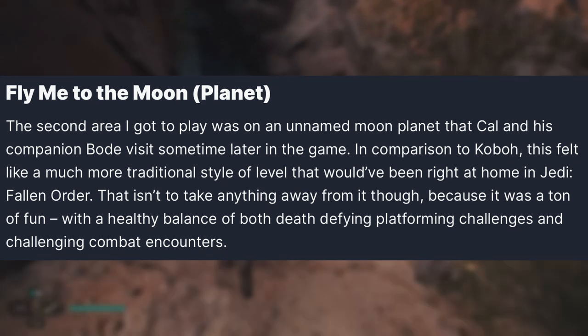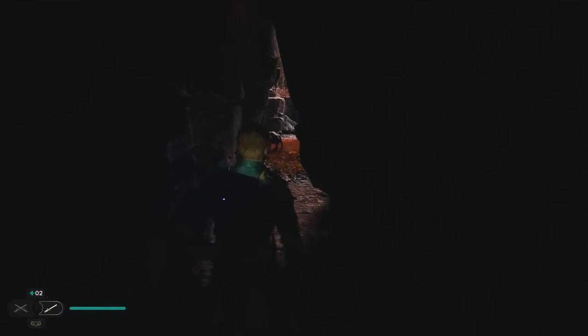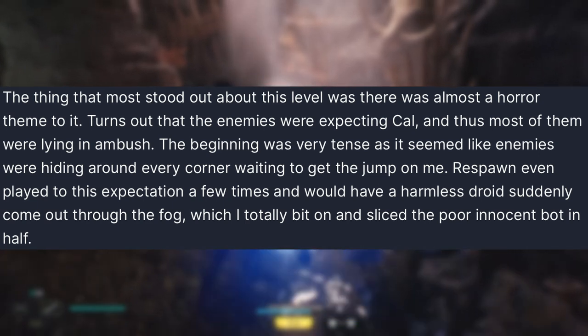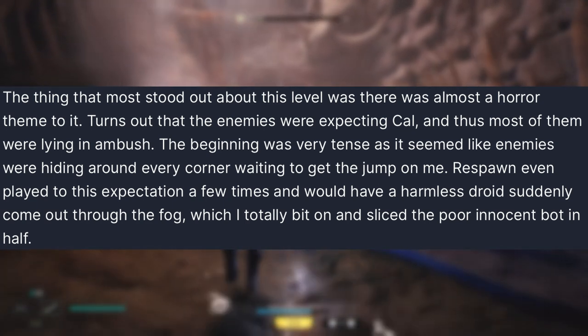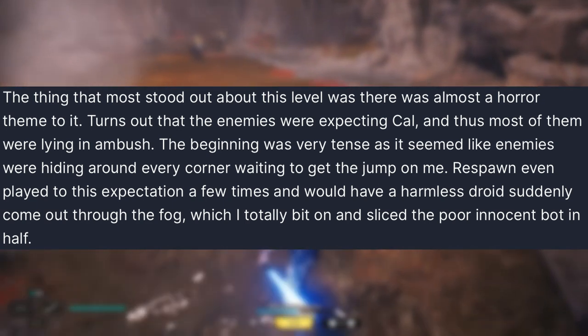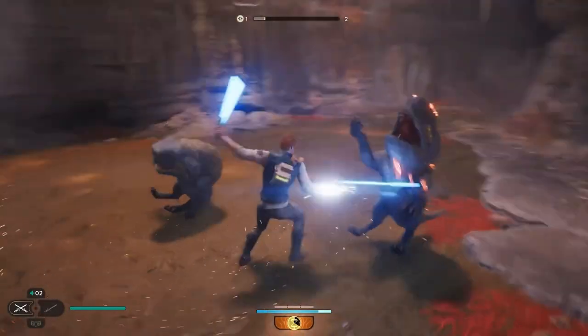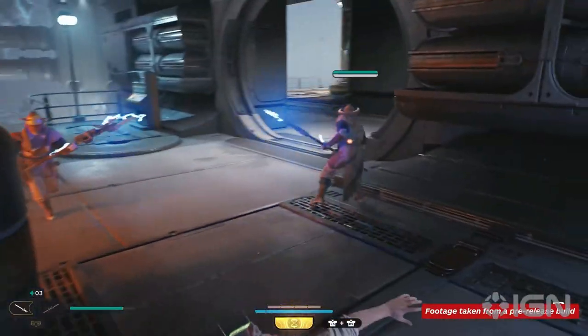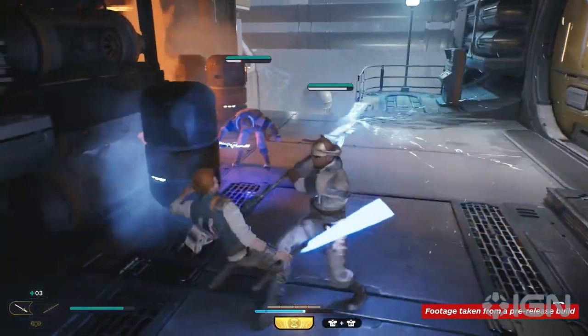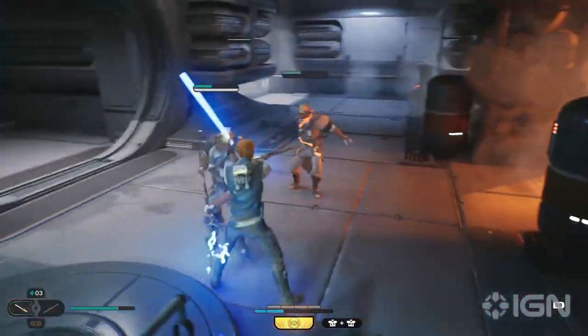That isn't to take anything away from the moon level though — it was a ton of fun with a healthy balance of death-defying platforming challenges and challenging combat encounters. The most striking element was an almost horror theme: enemies were expecting Cal and lying in ambush, creating tension around every corner. Respawn even played to that expectation by sending a harmless droid through the fog — and the writer totally fell for it, slicing the innocent bot in half. The new gameplay footage in the IGN video appears to be from this unnamed moon.